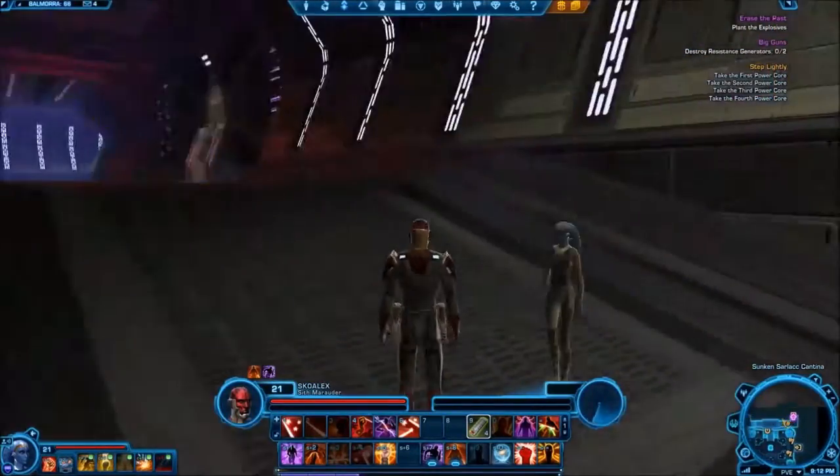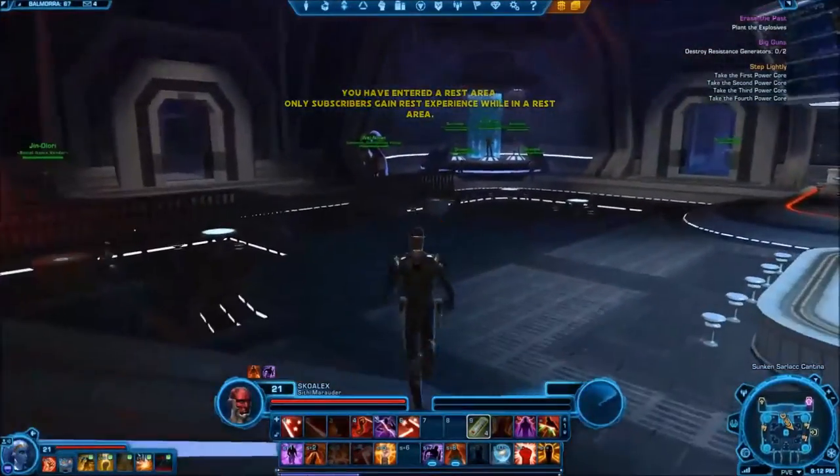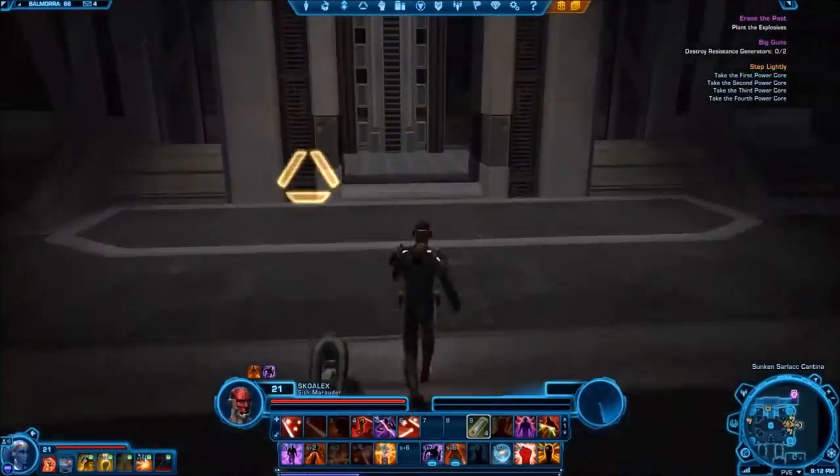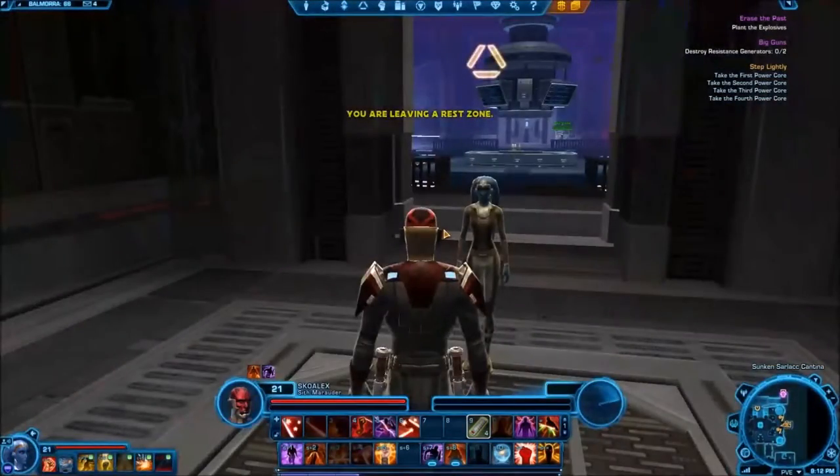What you actually want to do is go in towards the middle of the cantina and face east. On your map you'll see a yellow icon that is the elevator, and you can see me waiting on it right here so I can go all the way up top. And once you get up top there's a lore object up there.